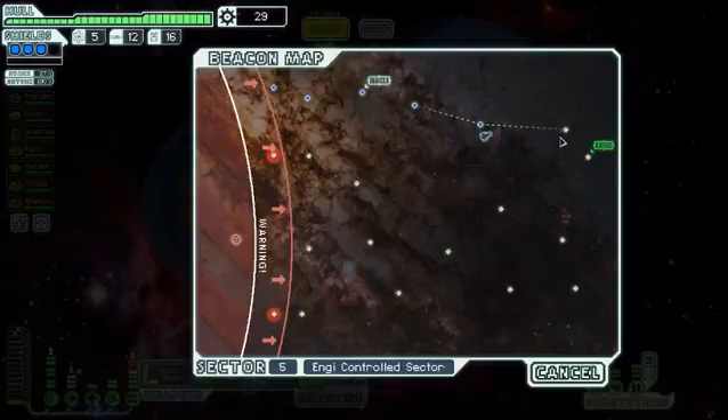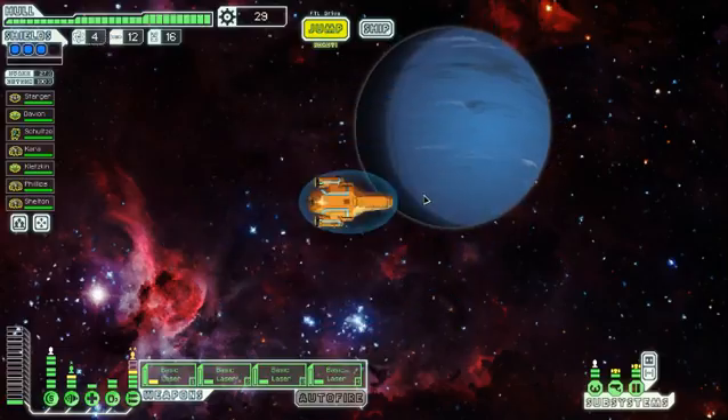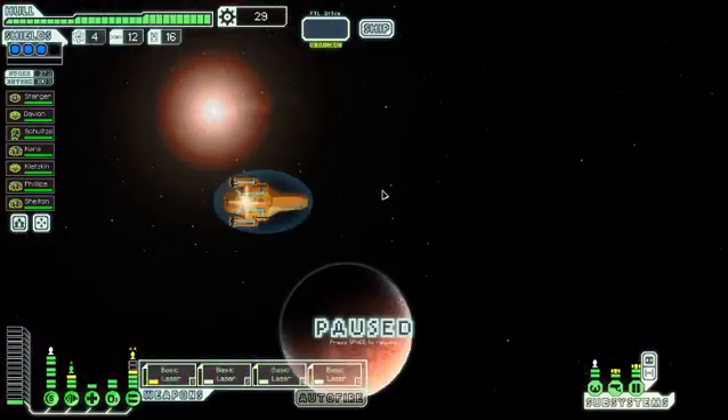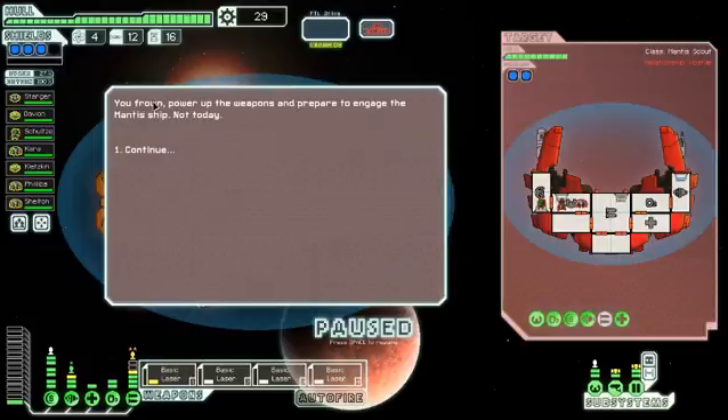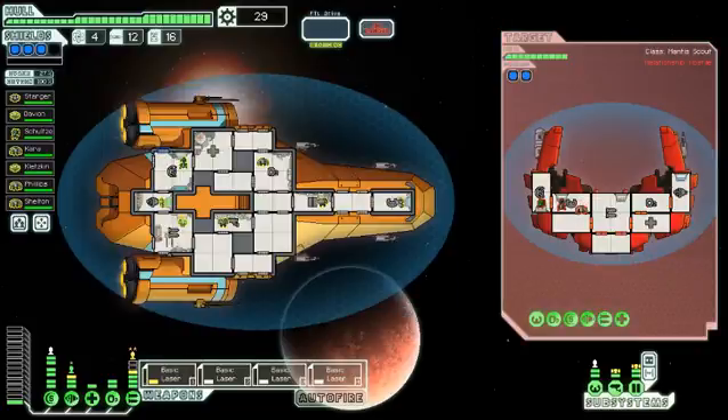Let's go to the next sector over here. Maybe I would have had time to go down here, maybe not. You pick up a distress call from a civilian ship - it's being chased by a mentor ship. Let's aid this ship. We prepare to attack. We'll get shields, weapons, engines, and probably oxygen - just normal stuff for us to attack.